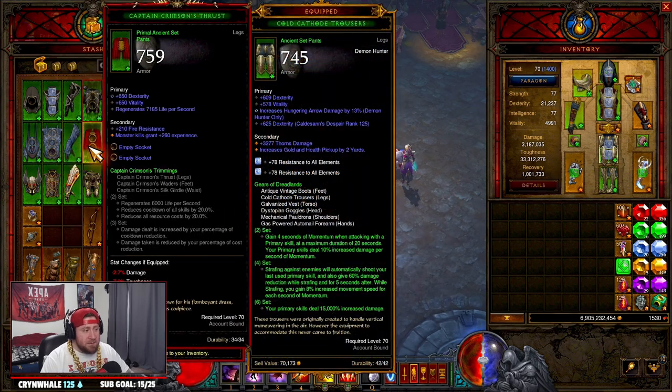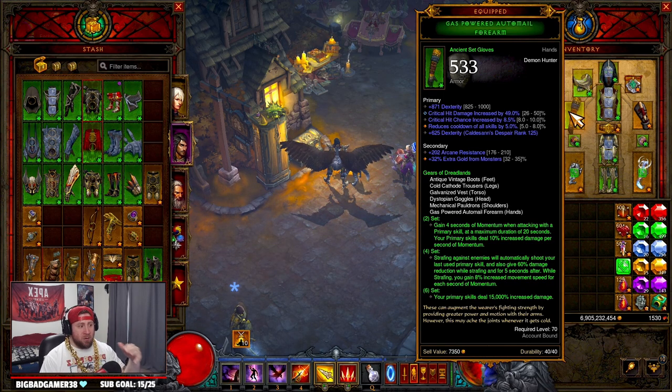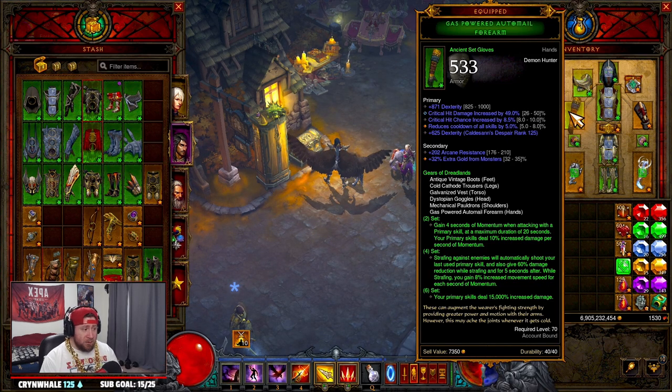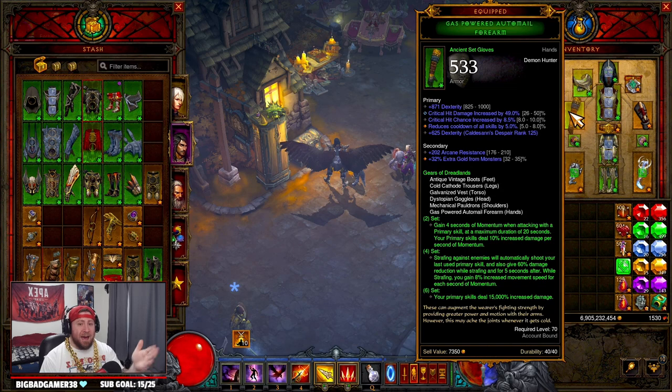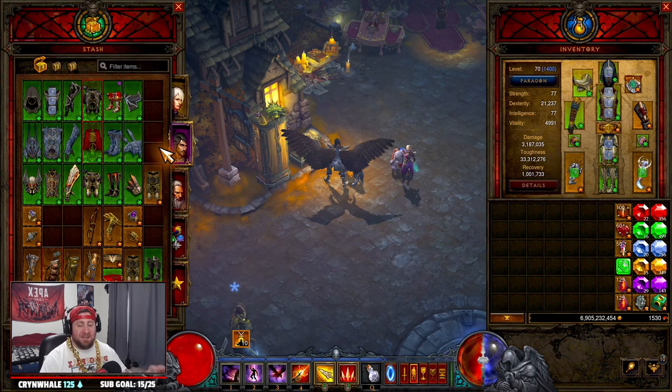What I like to keep next is my set pieces. If I have a really strong set piece — like my Gears of Dreadlands — and a build that's very strong with items that are near perfect, where the only way to get them better is primal ancients, then I like to keep all of those items. Like my gloves here — crit damage and crit chance are really good, reduced cooldown could be better, but it'd be very hard to make these gloves much better.